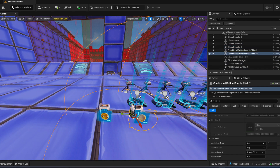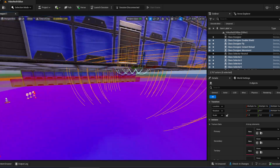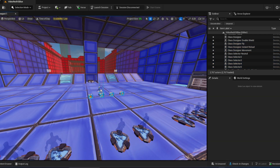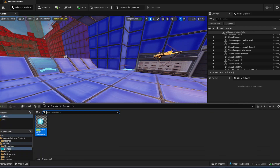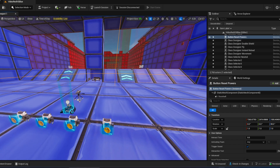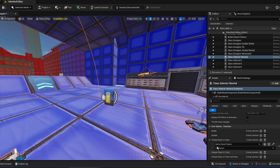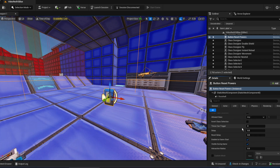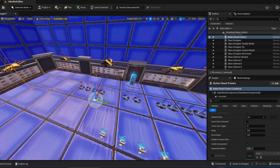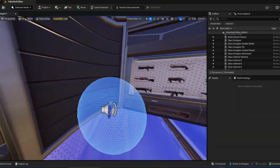Do this with the other powers as well. You can just take the devices and drag them under your base or wherever you'd like. Now we need a reset power button — just do this with a regular button. Switch the class to one, connect it with the button, change the text to 'reset powers', turn the interaction time to two, and change the radius to one. One is pretty good — place it in the corner.